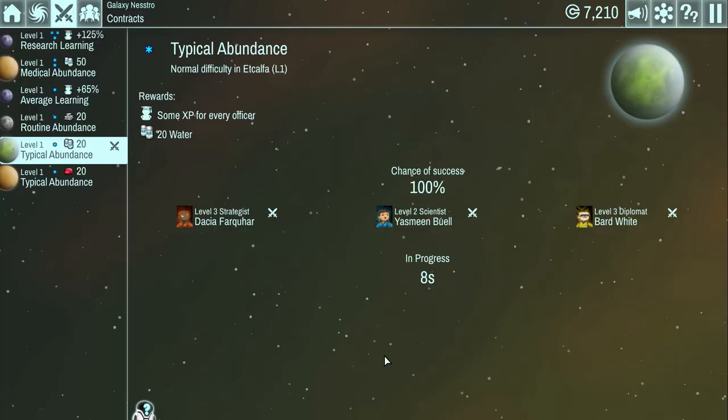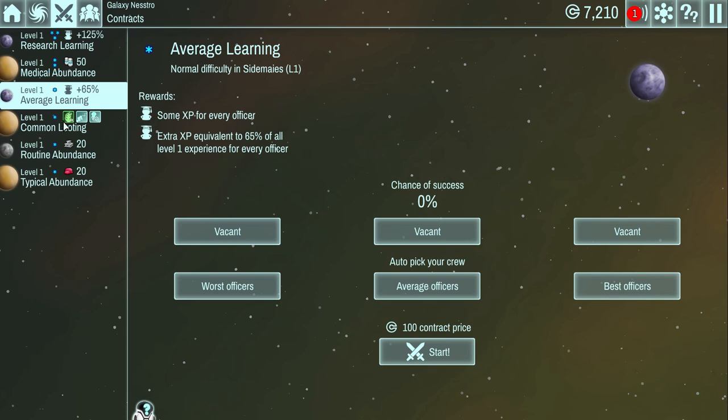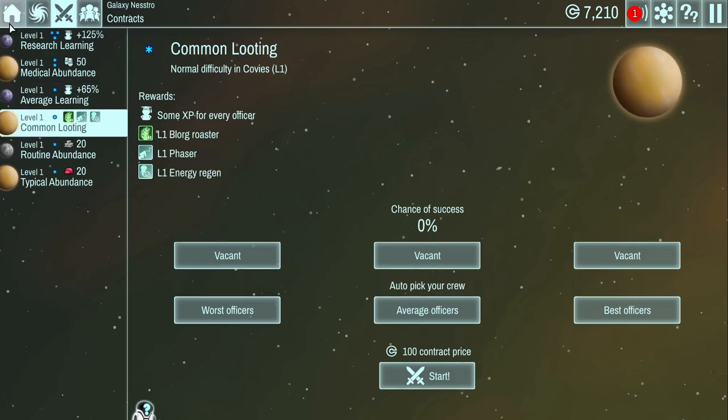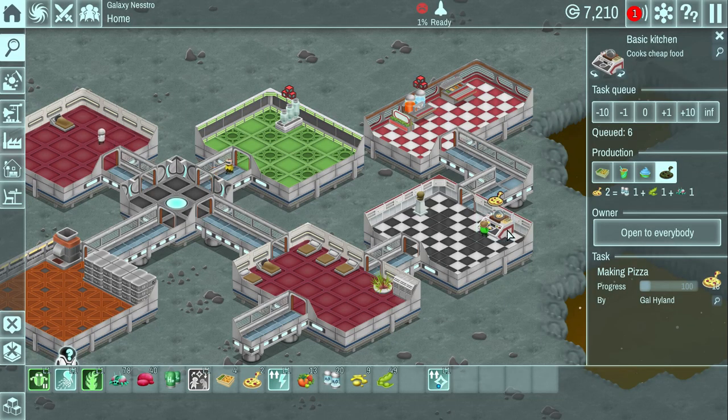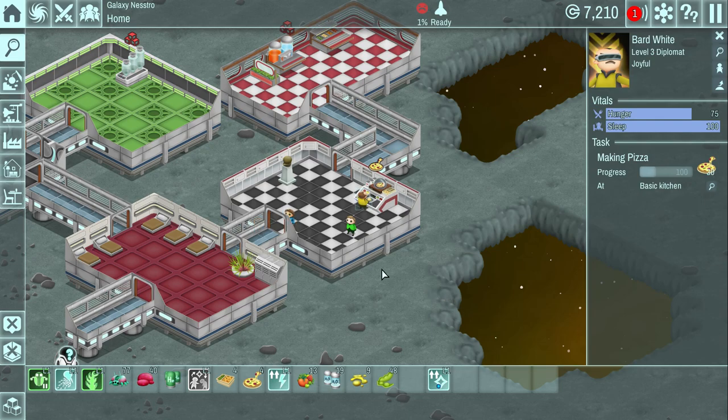Oh wait — I can't go yet! I want to show you guys the contract completion. Four, three, two, one, zero — complete! Typical abundance and the mission has been completed. We hit complete and we get our goodies, and another mission pops up. We had 20 waters — so now our chef can get back to cooking. You can see the little minus symbol as all those resources get used up. Pretty cool stuff. Alright, now we are definitely going to call it quits. I hope you enjoyed, and we shall see you next time. Have a good day, bye-bye!